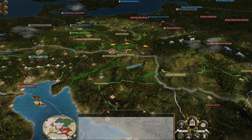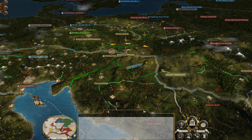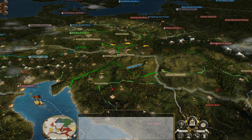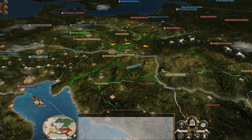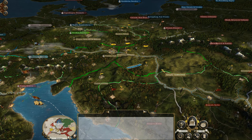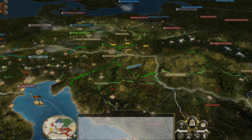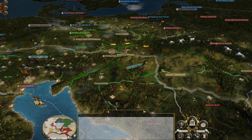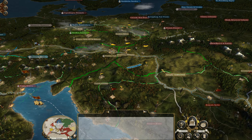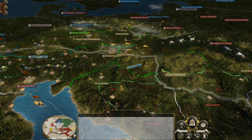Greetings and welcome to a brand new nation's guide. Today we're looking at Austria, the Austrian Empire. As you can see straight away, its position is absolutely slap bang in the middle between west and east — a pivotal point geographically. We'll look at where you start, what's around you, your potential enemies and allies, then go into the economy, military, and where you could possibly expand and invest your resources.